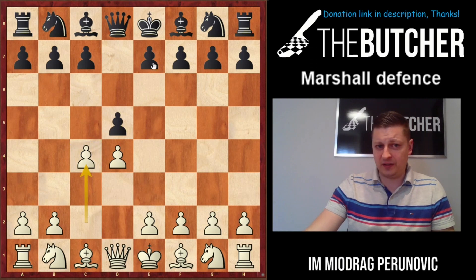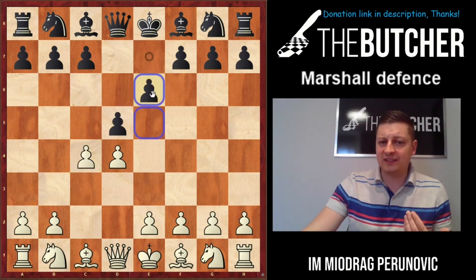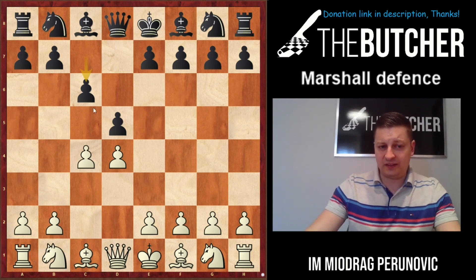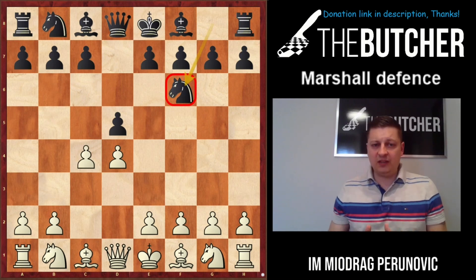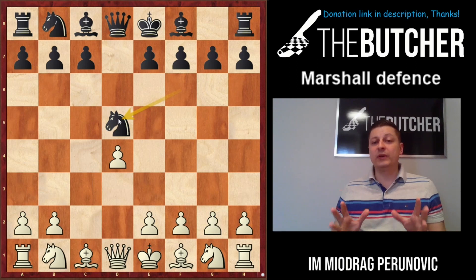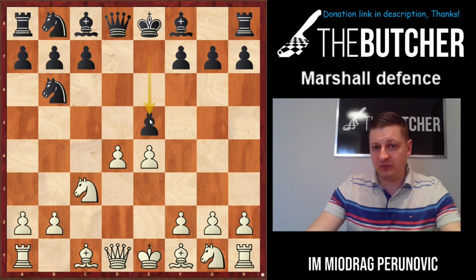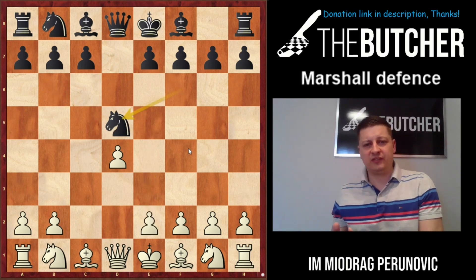There are three main moves in this system: takes c4 (Queen's Gambit Accepted), e6 (Queen's Gambit Declined), and Slav Defense with c6. When they play Nf6 you immediately should take. After cxd5, knight takes d5, we now have a strong center but you must be very accurate - you're not supposed to play e4 immediately, because if you do they go back with the knight, and then Nc3 runs into a gambit with e5, or Nf3 runs into Bg4. I'm not saying e4 is bad, but it's not the most accurate.